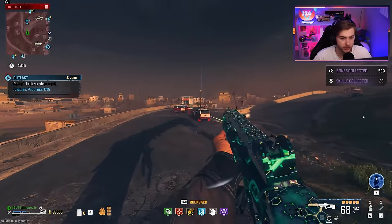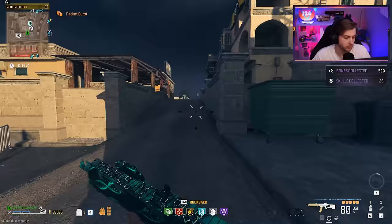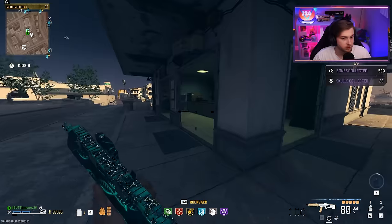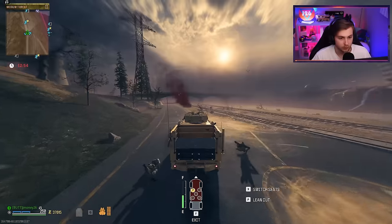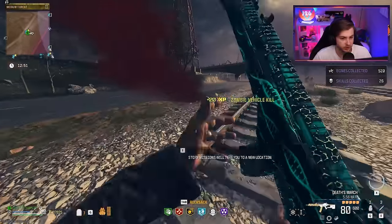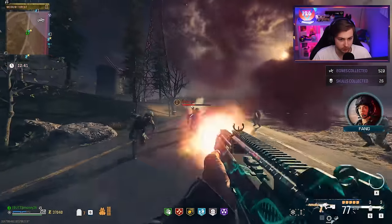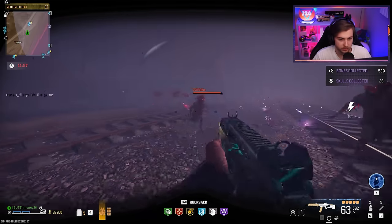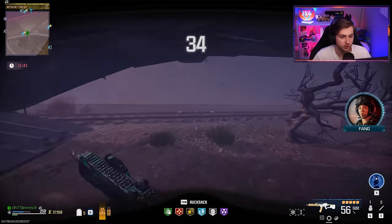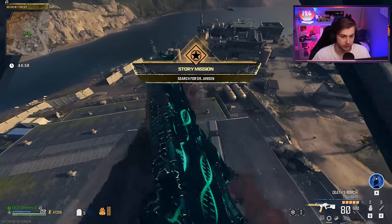The turret shut down — we gotta get out. Let's figure out which one is the Dr. Jensen exfil. We should probably get there soon — it's right next to the Aether Storm, but no reason not to make money on the way. 36,000 — that ain't bad. We're getting here just in time; the storm's almost touching it. Let's call it in. The area we're going to will have tier two zombies, but I think we can handle it. We've got 12 minutes left on the XP token — I'm just going to pop another 30-minute one.